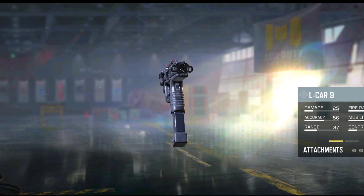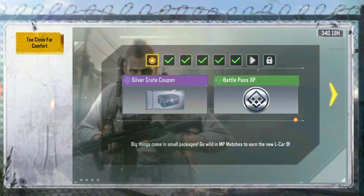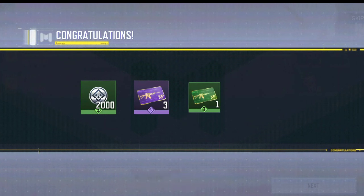This is the Elkhar 9 as you can see. You can do these missions in free-for-all to get it fast. After doing these first 5 missions, the Elkhar 9 will be unlocked.